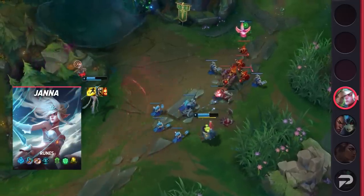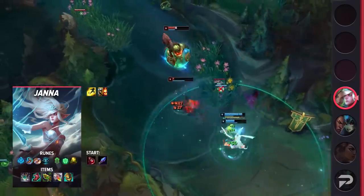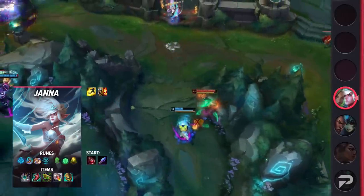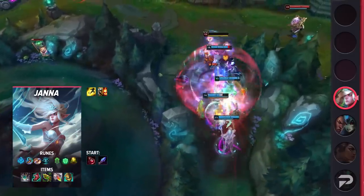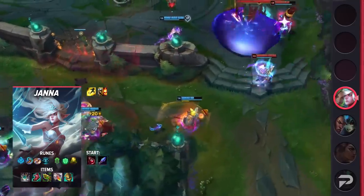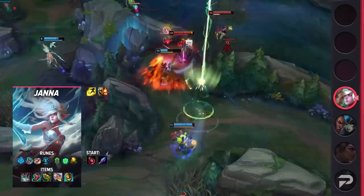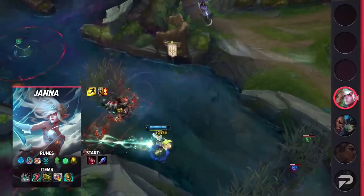Moving on to Janna's build, you'll be taking Flash and your choice of Ignite or Exhaust. Ignite is a great default, but sometimes you'll need the extra protection from Exhaust. Your runes are going to be Glacial Augment, Magical Footwear, Biscuit Delivery, Cosmic Insight, Font of Life, and Revitalize. These runes are really good on Janna, thanks to her reworked Tornadoes — she can disengage the enemy by knocking them up, and then Glacial effectively slows everyone around the main target. For your items, be sure to start the game with a Spellthief's so you can get wards ASAP. Afterwards, you'll be building Moonstone Renewer, Lucidity Boots, Chemtech Putrifier, Redemption, and Watchful Wardstone. If you have a team that heavily relies on attack speed, you can also opt for Ardent Censer instead of Redemption.